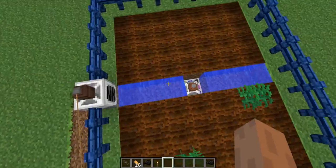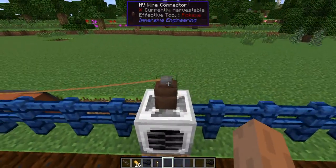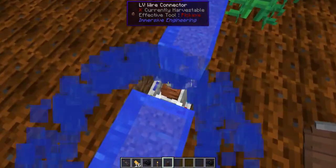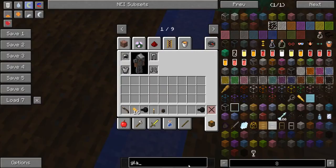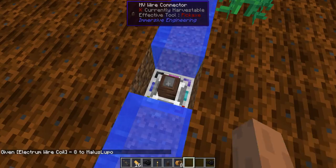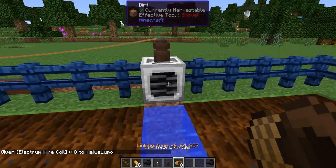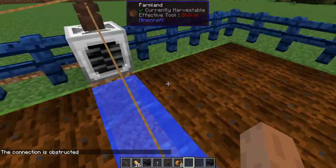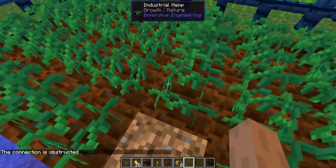The harvester has power. I broke the connection — hold on. I bet I know what's wrong. These wires are another thing that's just beautiful — look at this. Sometimes if the connection is obstructed that direction, it works going down. Now it should start replanting. There it goes.